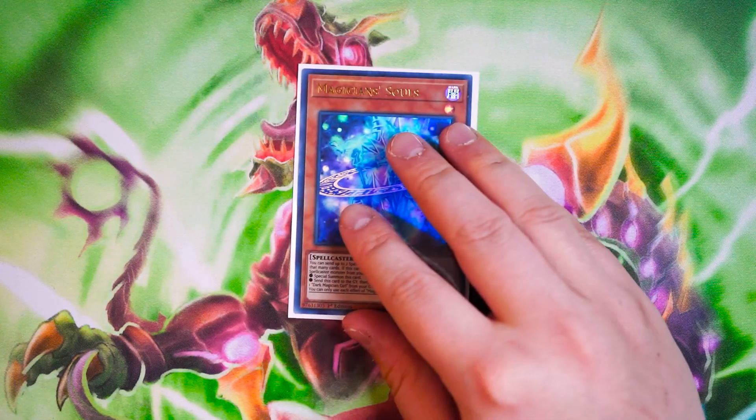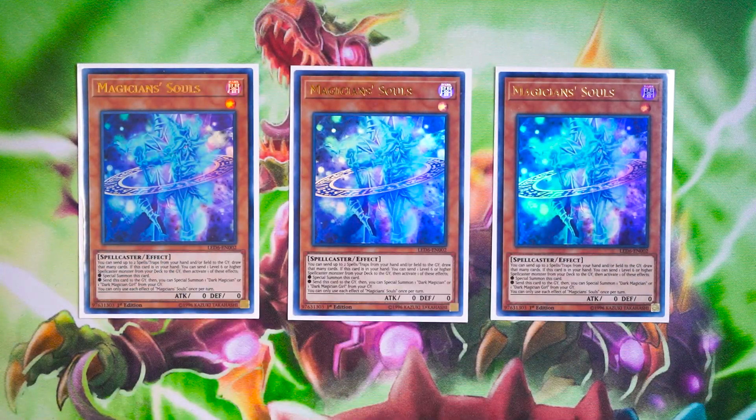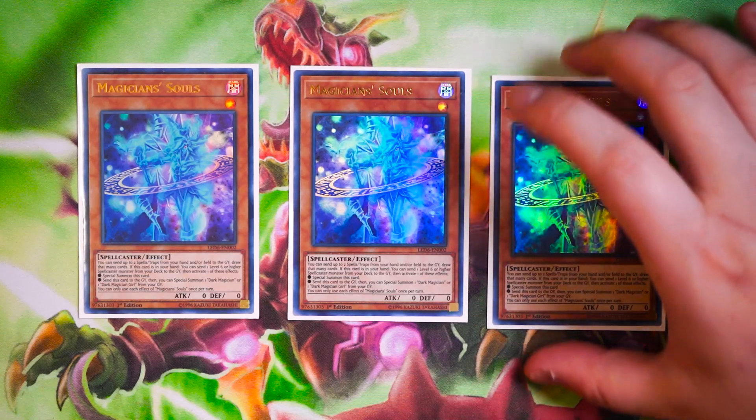Of course, three copies of Magician's Souls. This card is so good — it dumps Dark Magicians to the graveyard. You can also dump Illusion of Chaos to the grave, so you have infinite targets for Magician's Souls now. At the same time, it draws a card and gets access to Dark Magician in the grave, so you can draw two cards every single turn using Soul Servant's ability. Three copies of Souls.